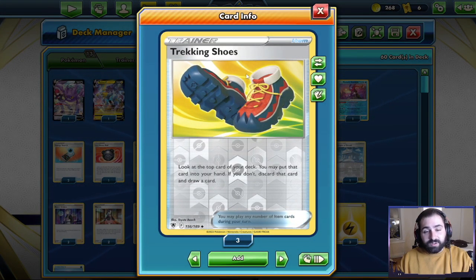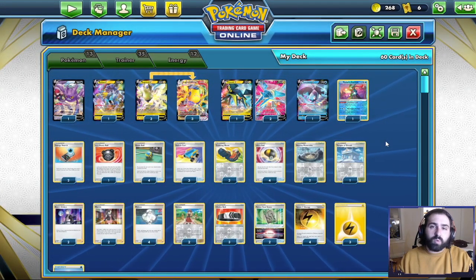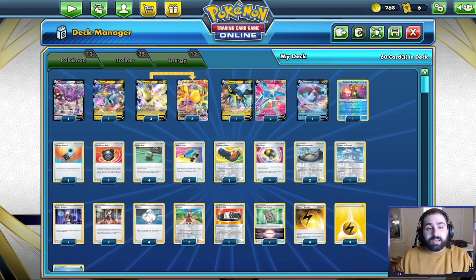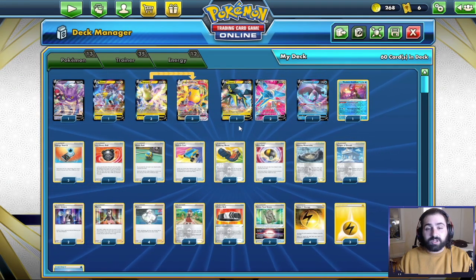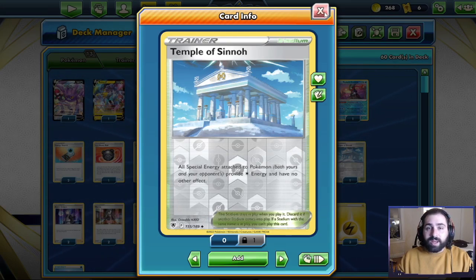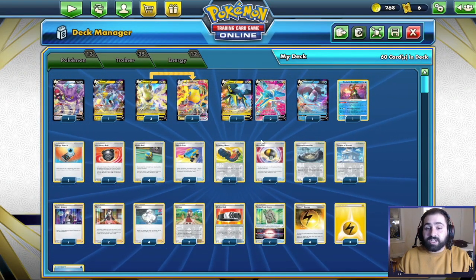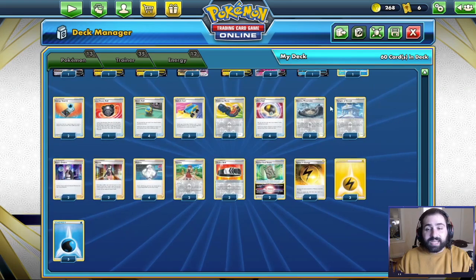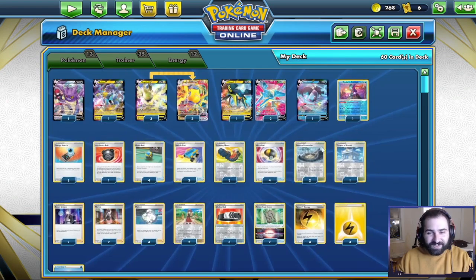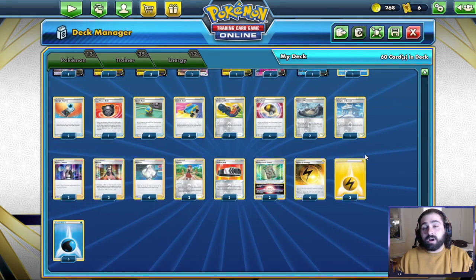Three Trekking Shoes — look at the top card of your deck, you may put it in your hand, or if you don't, discard it. Basically you can get rid of those Water energies or anything worthless in a certain matchup. Four Ultra Ball, two Stormy Mountain — you can search out the Regieleki, the Raikou, or the Vikavolt, whatever you want. One Temple of Sinnoh, which is super good into the Regi matchup, the Lugia matchup, and plenty of others. There are a lot of special energies going around in the format, and you can even turn off the Fusion Strike energy.